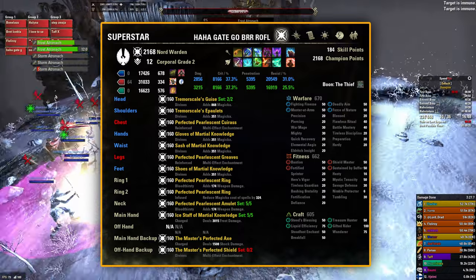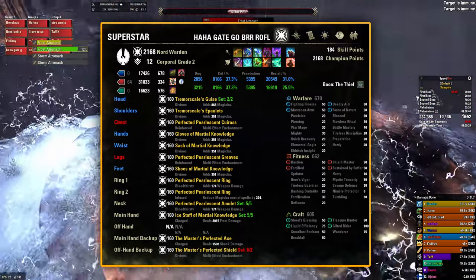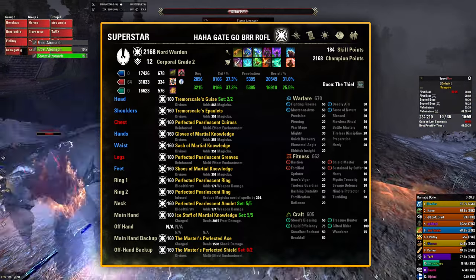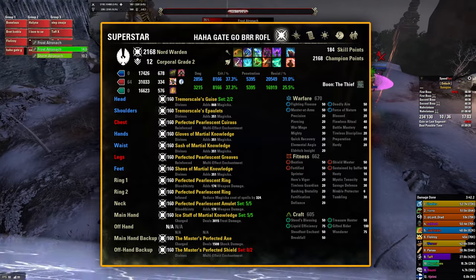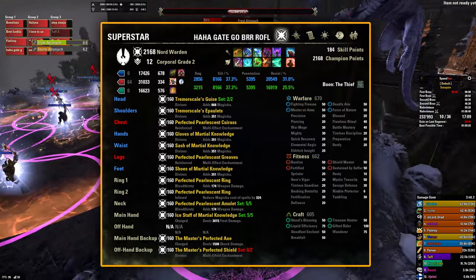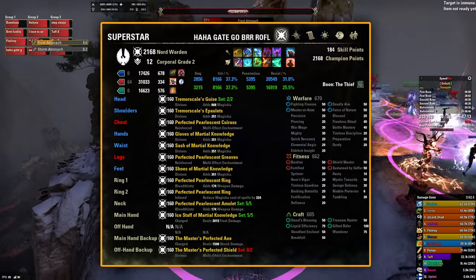Armor enchants don't matter when it comes to reflected damage — in the screenshot I'm using magicka enchants to boost my other sources of damage. When it comes to jewelry, none of the traits and none of the enchants will impact your reflect damage. If you'd only care about the reflect damage then using infused with either tricost reduction or magicka cost reduction enchants would be best.